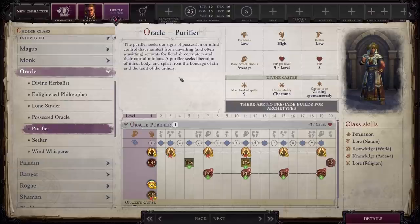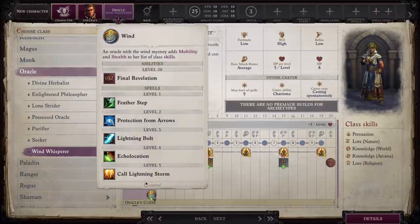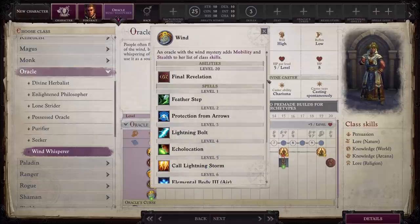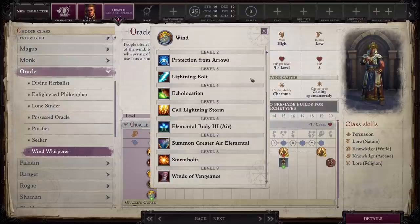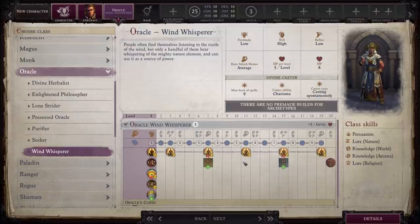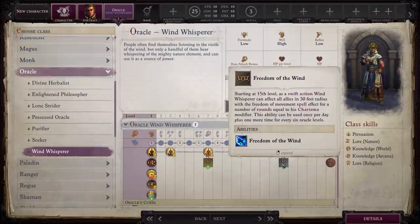If I was going to choose a follow-up subclass, I'd probably go with Wind Whisperer. I'm trying to find a subclass that's really great with lightning attacks throughout the game. As Wind Whisperer, you have to choose the Wind Mystery, and then it automatically gives you Lightning Storm, Storm Bolts, and Winds of Vengeance. Starting at seventh level as a swift action, you can affect all allies in a 30-foot radius with the Haste spell for a number of rounds equal to your Charisma modifier. Not spectacular, but interesting — something cool to have.